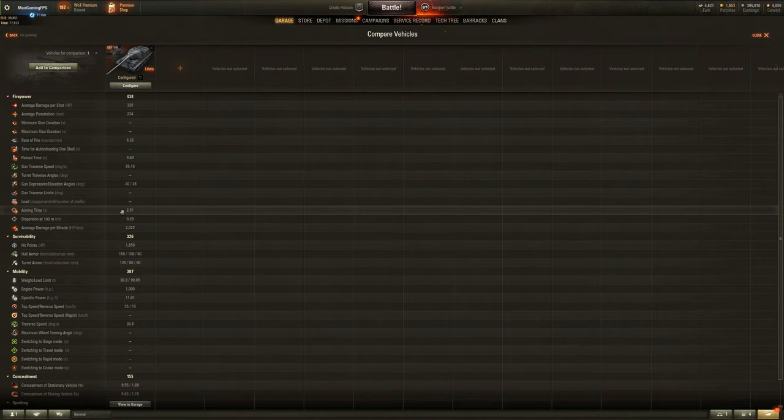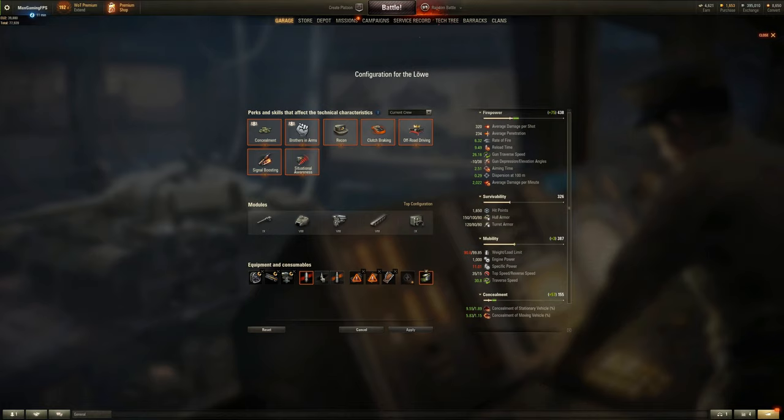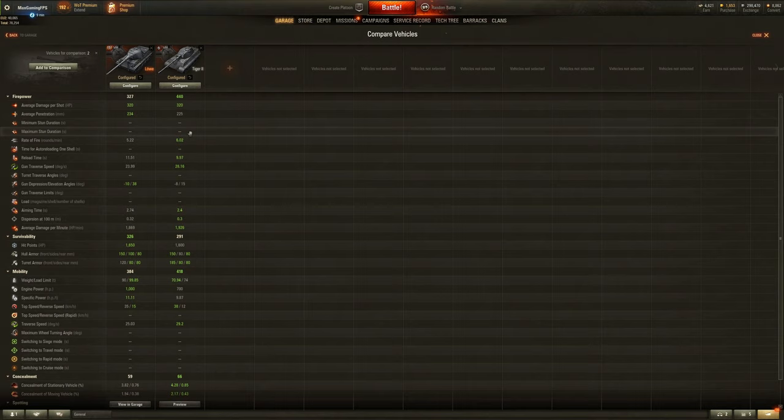Aiming time wise you're looking at 2.51, so you might as well just put vents on this tank — it's so worth it because the aiming time is so bad. 232 pen, and it does actually get 294 millimeters of penetration on its premium rounds. This tank can hold its own in tier 10.